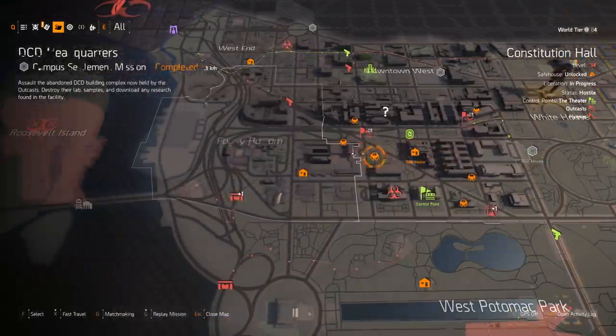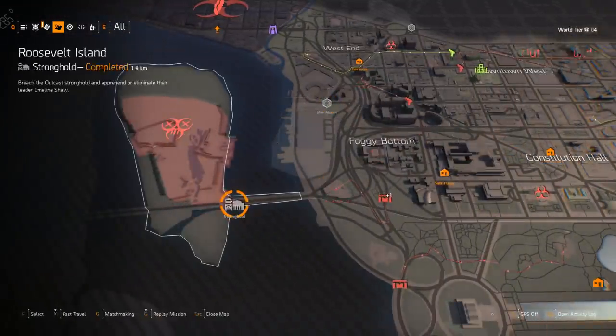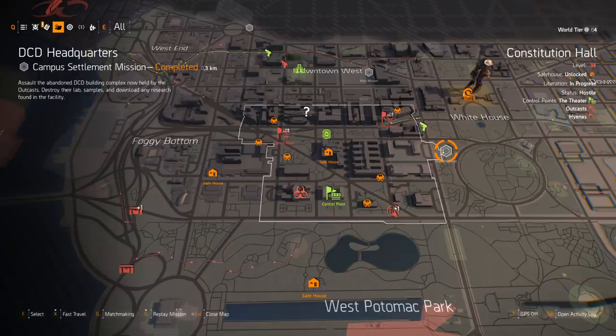Other missions you can farm for this weapon are the Potomac Event Center and the Roosevelt Island Stronghold. All three have named outcast bosses at the end, so any named outcast boss has a chance to drop this weapon. I've also heard you can get it from named outcast bounties, but I can't confirm that — I got mine from DCD.